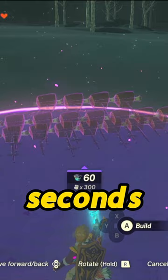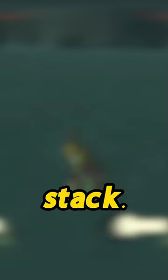Collect each piece and redo this until you have a large stack. These frozen meats sell for 40 rupees each, so if you get a full stack of a thousand, you can sell them for 40,000 rupees.